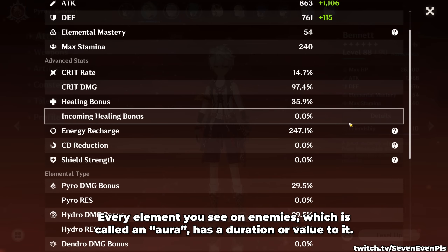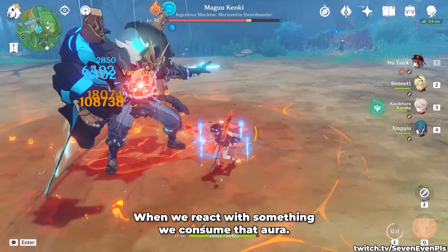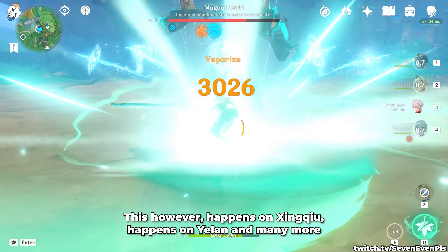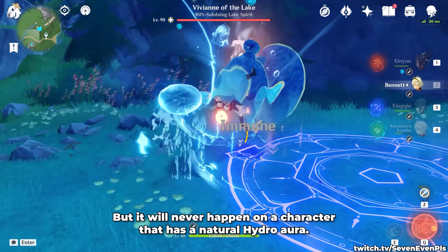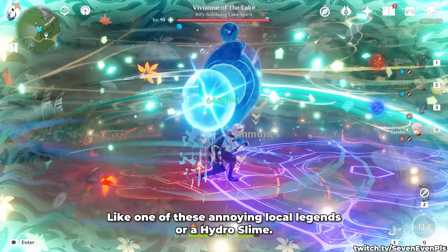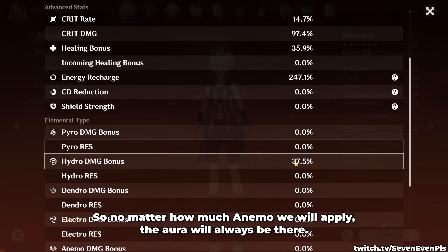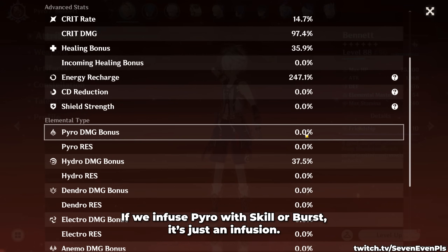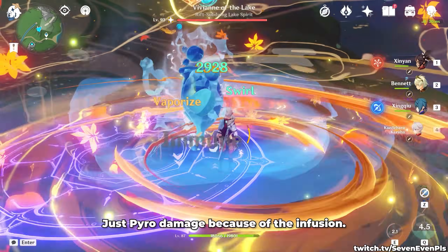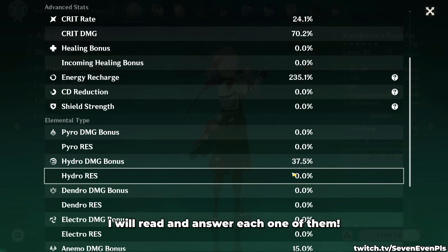Going to check if we did this right, we will see both a Pyro damage buff and a Hydro damage buff — this is called Double Swirl. Every element you see on enemies, called an aura, has a duration or value to it. When we react with something, we consume that aura. What we're simply doing is making sure to consume it all. This, however, happens on Xingqiu, happens on Yelan, and many more, but it will never happen on a character that has a natural Hydro aura, like one of those annoying local legends or a Hydro slime. They have an infinite amount of Hydro aura, so no matter how much anemo we apply, the aura will always be there. If we infuse Pyro with skill or burst, it's just an infusion — you are never seeing a Pyro swirl, just Pyro damage because of the infusion.